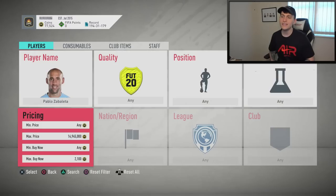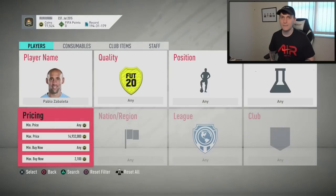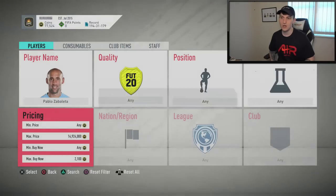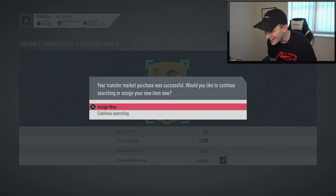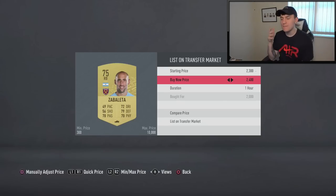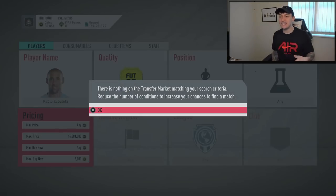These are all common rare golds so they could pop up for as low as 350 coins. If one pops up at 350 and you snipe it, you can insta-sell at 2.4k — that's 2,000 coins profit just from one snipe on Zabaleta. There we go — we've managed to get one at 2,000 coins and we can insta-sell him at 2.4k. Go and try Zabaleta out — it may take a bit longer than the other cards but the profit potential is so much better. I actually saw one at 550 coins and completely missed it.